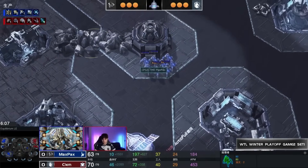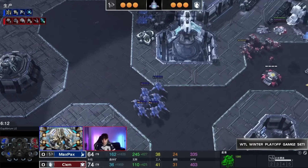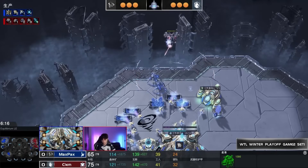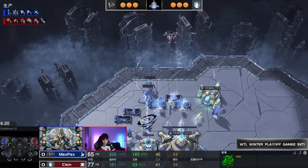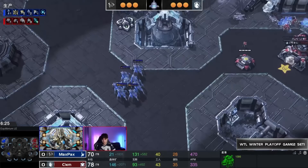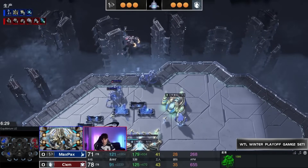Overall this is looking very good for Clem. His attack on the gold did a lot, slowing Max Pax down heavily. Max Pax is going to be supported by the gold base, but these Stalkers will fight this Liberator — it's a long process. The two Stalkers are going to need support, and all attention and Warpins are going back to the main, so the Liberator finds a lot of value.